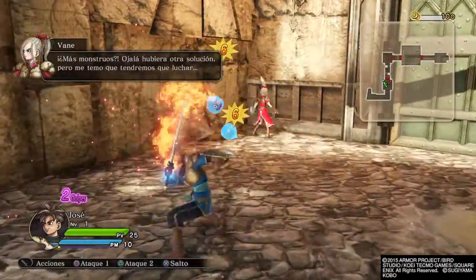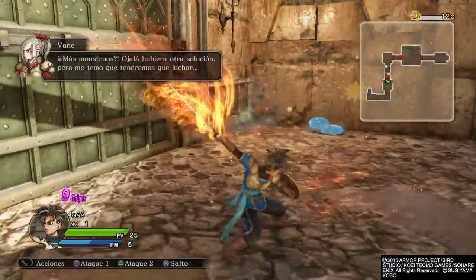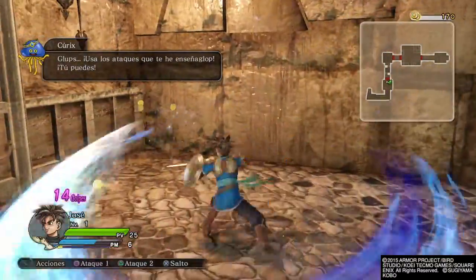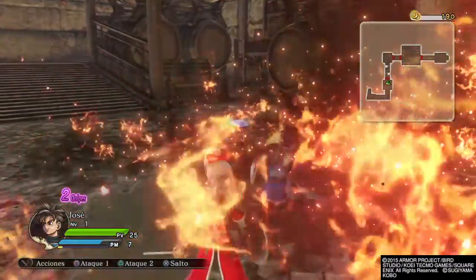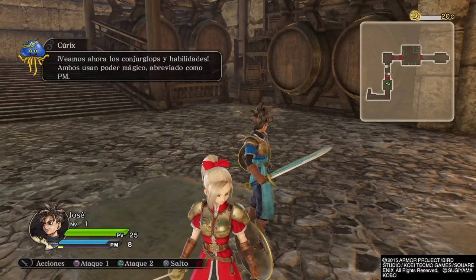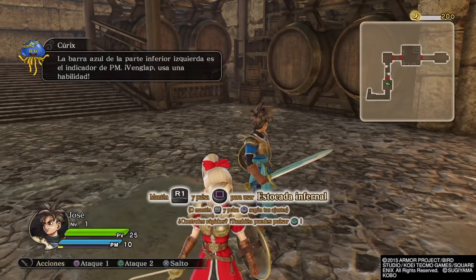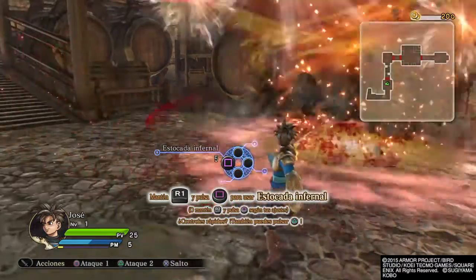More monsters! I wish there was another way, but it looks like we'll have to fight them. Burn! Inferno Slash! Use the attacks I told you about! You can do it! Steering Slash! Let's do our spells and abilities next. Both use up magic points, or MP for short. That blue bar in the bottom left of the screen is your MP gauge. Try using an ability!